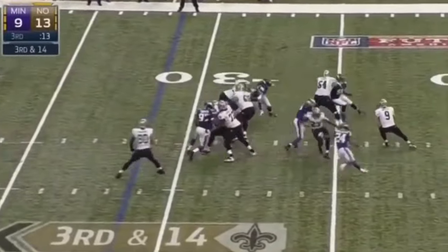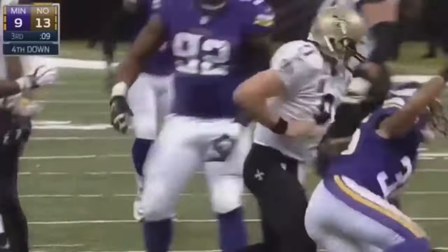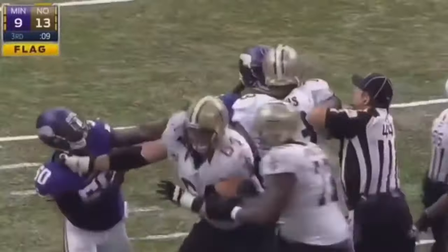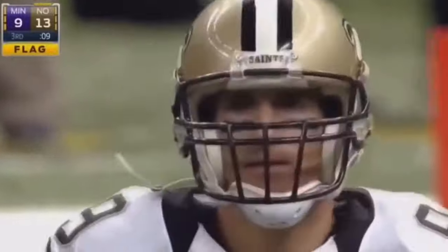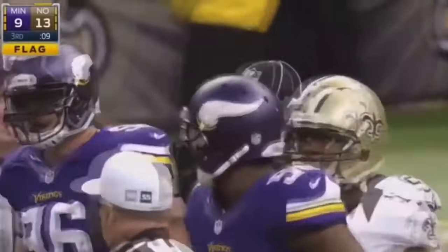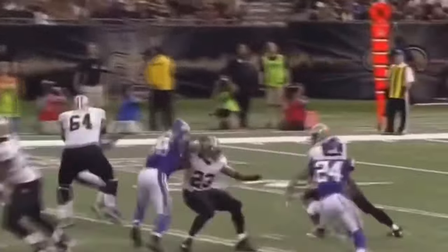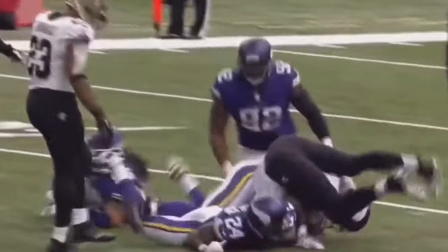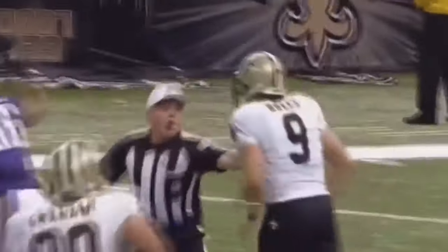A third and 14. Pressure coming. Breeze goes down. Captain Mudderland flying in and Breeze shoves him back. And here comes a flag. Looks like Drew Breeze took exception to Captain Mudderland dumping him after the sack. Final foul, unnecessary roughness, number 23 defense, driving the quarterback into the ground. 15-yard penalty and first down.